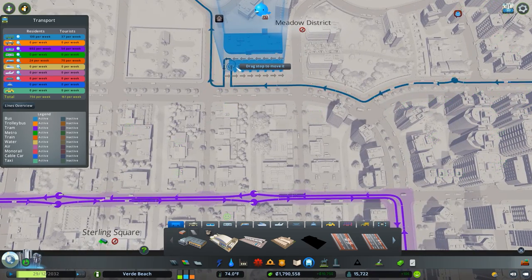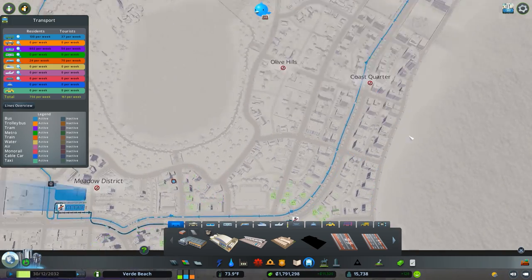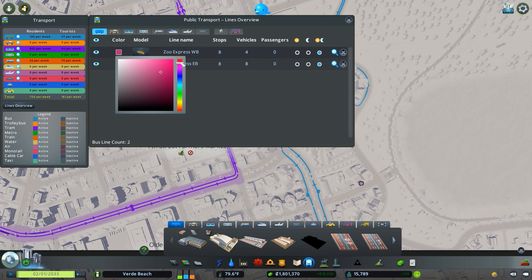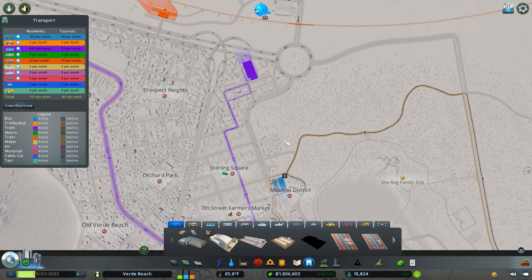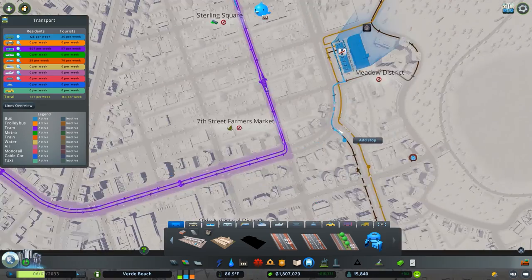With any bus line it's very important to have a route going in the opposite direction as well. Let's name these Zoo Express Eastbound and Zoo Express Westbound — and for a zoo let's make it brown. I also want to interface with not only the tram line but also the train line, so I'll make a route that does that as well.